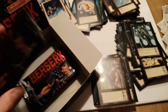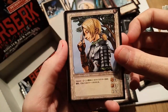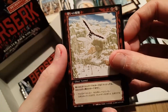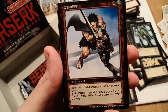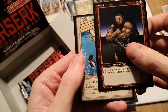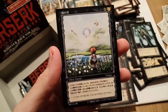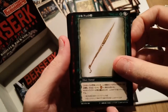We have Judeau, some soldiers, Zodd flying off, Casca — also in the starter box — Farnese, the golem boys, another Zodd versus Guts, the lottery card, that's the uncommon, and the regular version of the Misty Valley. Not bad. Okay, four more packs! We have a white card, the Sylph Sword, another cool one, and Guts and the boys.